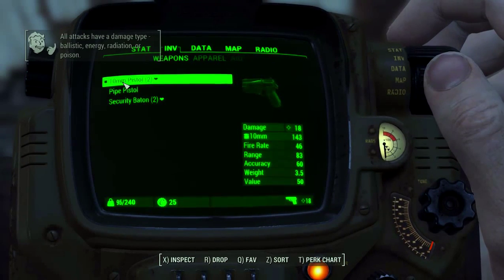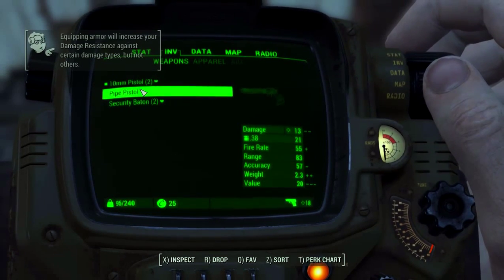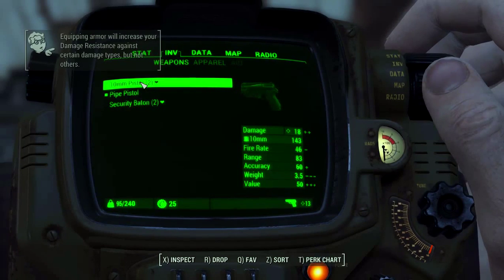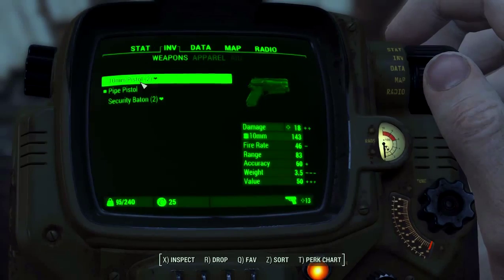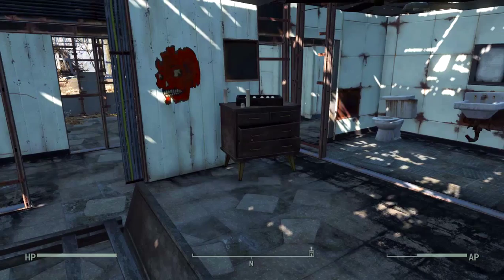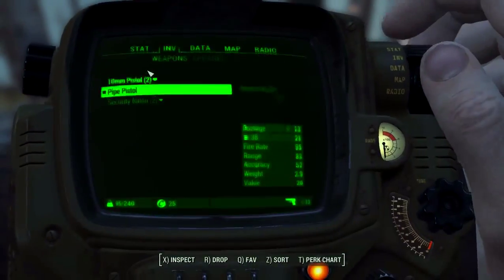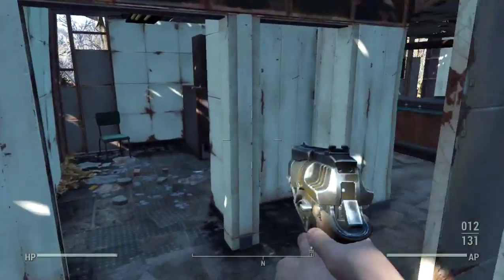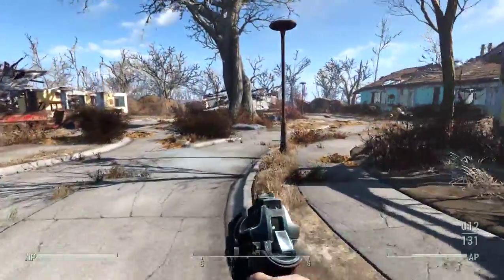All right, pipe pistol — compared to our 10 millimeter, it has added fire rate and added weight, but lower value. This gives us higher value, higher accuracy, and higher damage. So we're going to keep the 10mm pistol, although I'm curious to see what this looks like. That is quite the makeshift weapon. So we've unlocked our first thing.